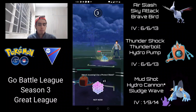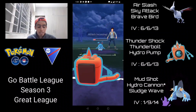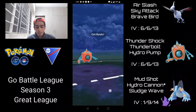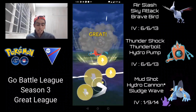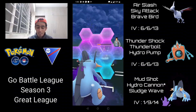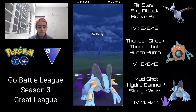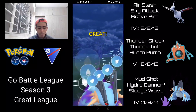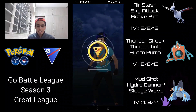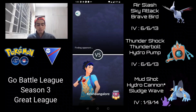The main worry against Azumarill is Play Rough, since Ice Beam and Hydro are resisted. An Ice Beam comes through which is fine. I farm it down but they reach another charge move — it's a Play Rough that does a lot of damage, so I have to throw a charge move to eliminate Azumarill. I switch into Swampert, shield the incoming move, and we get a Hydro Cannon just in time to finish off Medicham. Swampert is just so OP and reliable — it's arguably the best closer in all of PvP. We're three and one in the set.